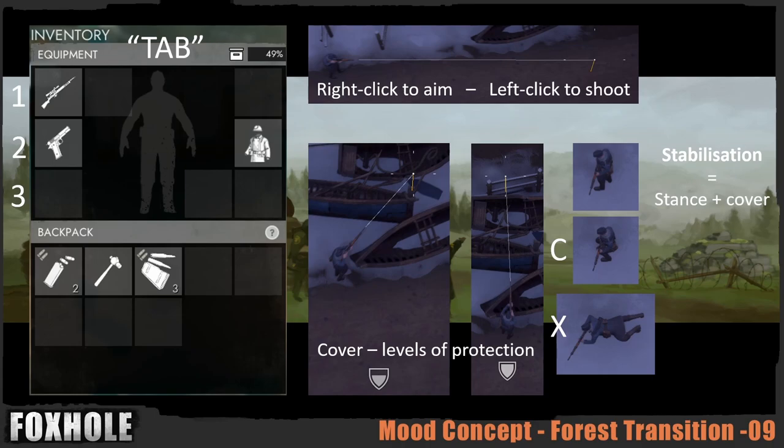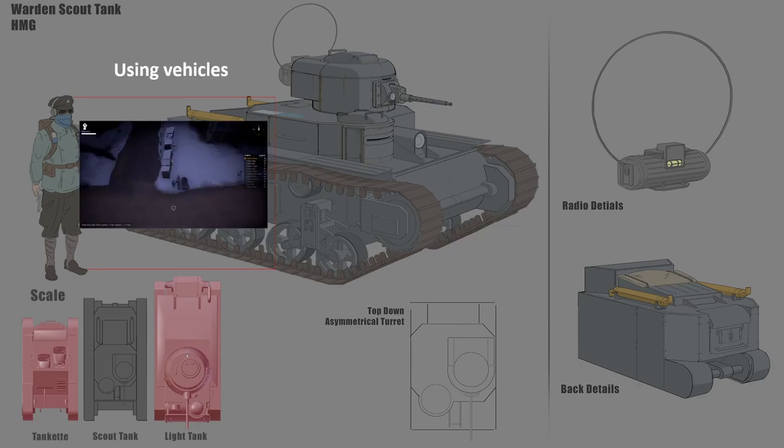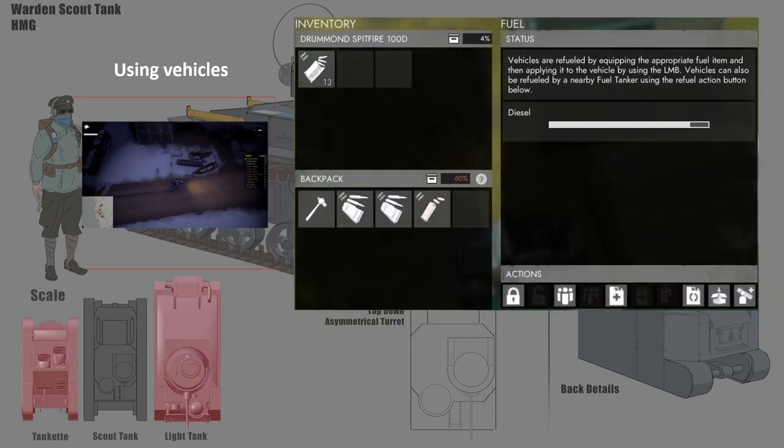Moving on from infantry, let's look at vehicles. First we'll look at how you enter a vehicle — these are just the basic keys for entering. Driving is the same as moving your character otherwise. This is the inventory of a Drummond Spitfire, a warden vehicle, just to show how vehicle inventories work. You have slots just like any other inventory; this specific one has three slots and can take anything. The storm rifle ammo here is because the Spitfire uses storm rifle ammo for its light machine gun.